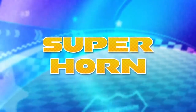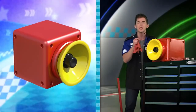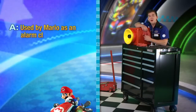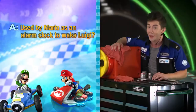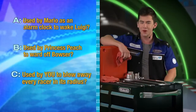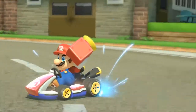Take a look at this mean piece of work. It's called the Super Horn, and boy is it super. It's one of the sweet new items exclusively for Mario Kart 8. Let's see if you can guess what it does. Does it A, get used by Mario as an alarm clock to wake up Luigi? Does it B, get used by Princess Peach to ward off Bowser? Or C, get used by you to blow away every racer in its radius? If you said C, you'd be right and you'd be well on your way to first place.